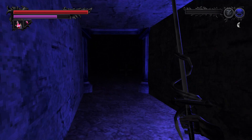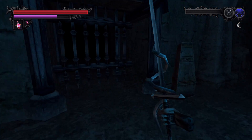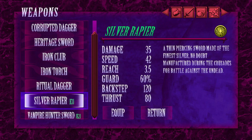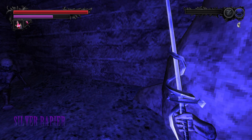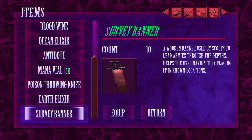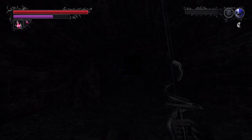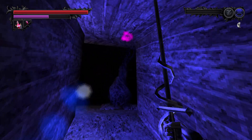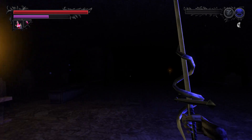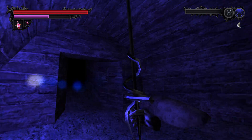Noble Crypt's a pretty good haul of stuff. Now I just gotta — it's funny how the lunacy is overtaking me in both in-game and in real life at this point in time. I guess I'll cut back again once I find the other thing. Wait, am I back at the beginning of the game? I don't even know anymore. No, this is the entrance place. Survey banner — what is this thing? Is this a weapon? Survey banner: wooden banner used by scouts to lead armies through the depths. Something I can put down in known locations. Well, I know where I am right now — this is the peasant crypts again.